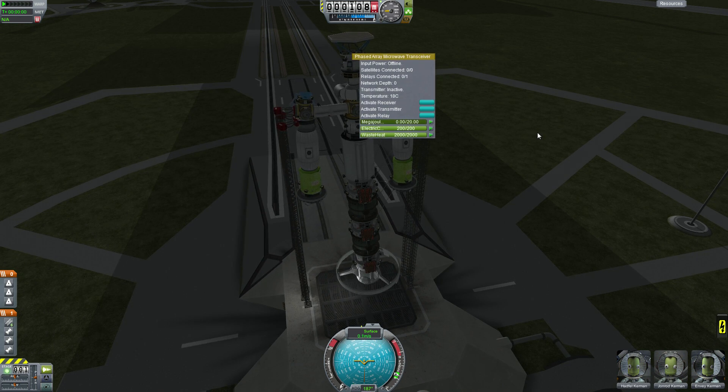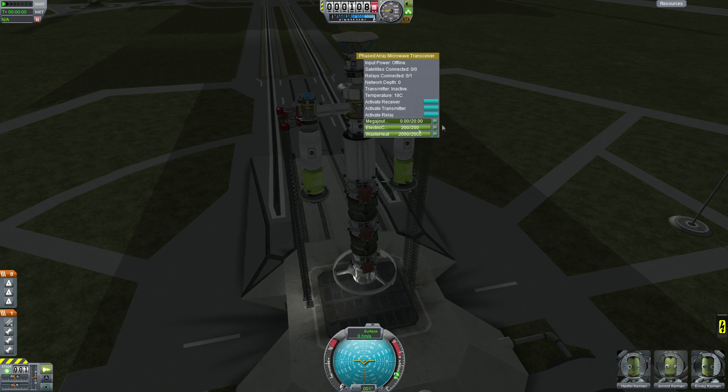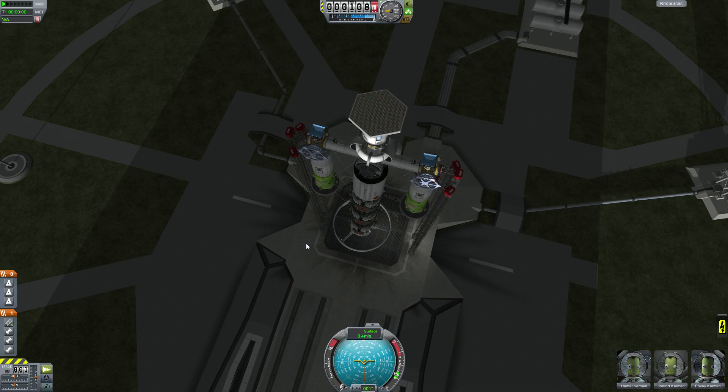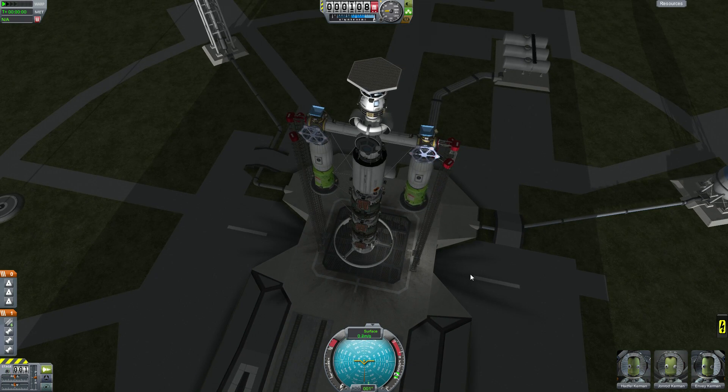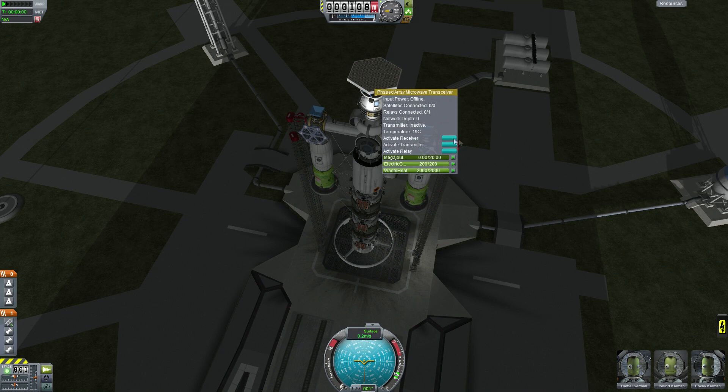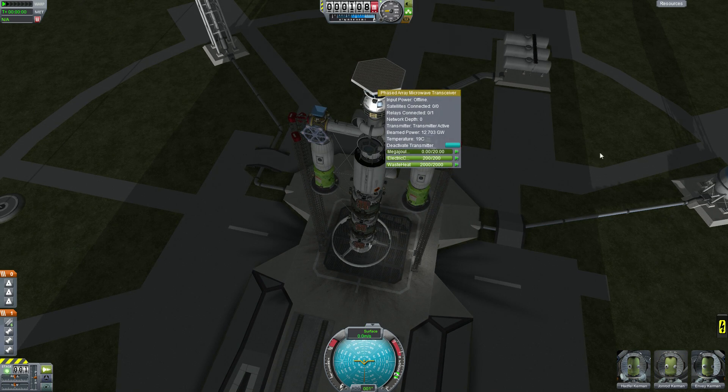Okay, so we're going to do a demonstration of the power network. I have the glorious HMS Death Star Galactica, or rather a copy of it, because HMS Death Star Galactica is still in orbit. So we activate the transmitter, and you see it starts transmitting power up into the air.